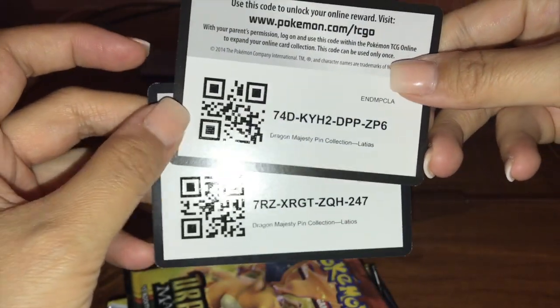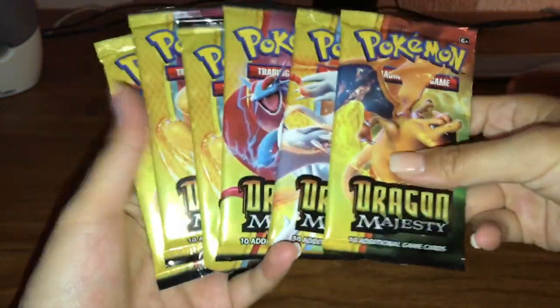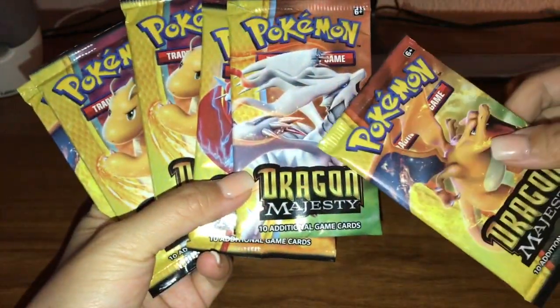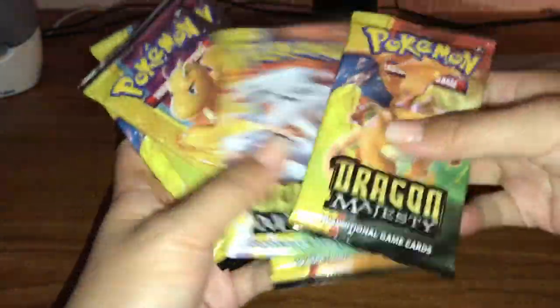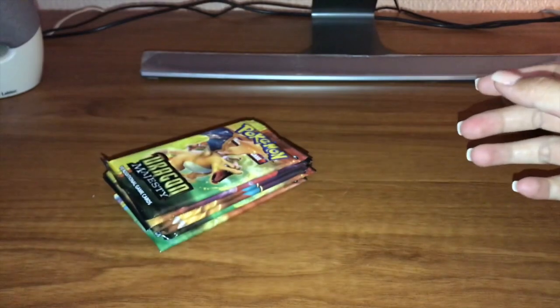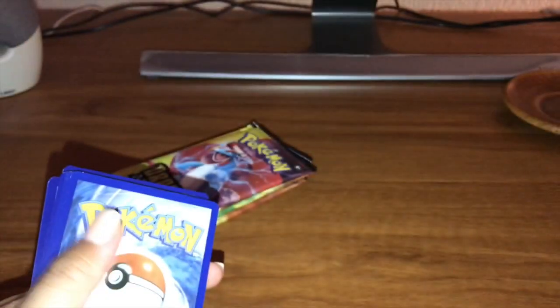I don't know if the cards came out much earlier, but here are the code cards — two of them right there. We got six packs of awesome Dragon Majesty. I'm really excited for the set, especially looking forward to the Dragonites and Reshiram. Charizard is one of my favorites too. I'm hoping the pull rates in these blister packs aren't too bad — I do have a case or half a case coming in soon. I believe you are guaranteed a holo in the set, which is really cool.